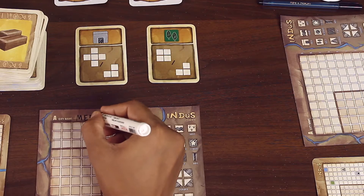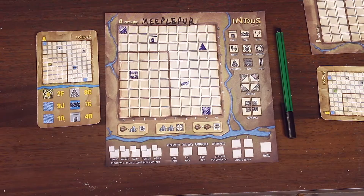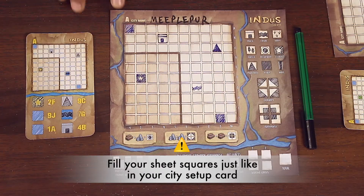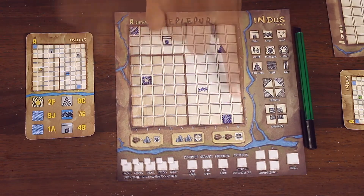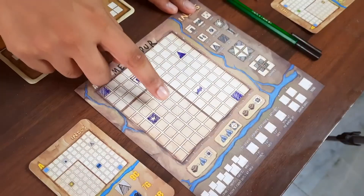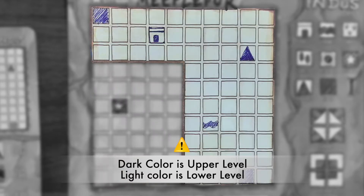All players may now write the name of their city on top of their sheet. All players must make the starting buildings in their sheet according to their city setup cards. Make sure you draw the buildings and terrains at the right location — the designer has marked the rows and columns for the same, and you can also find the row and column numbers on the city setup cards. Each player's city will be divided by a brown thick border: the dark colored area is the upper level and the light one is the lower level.